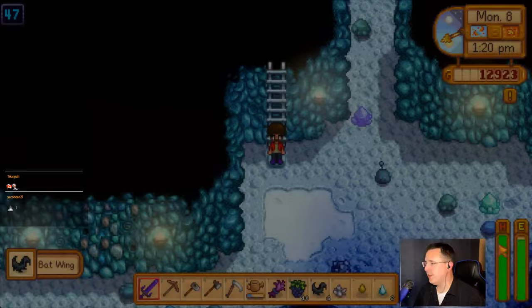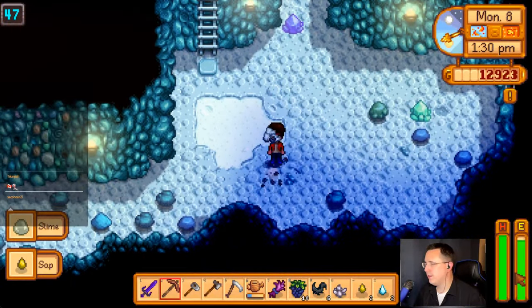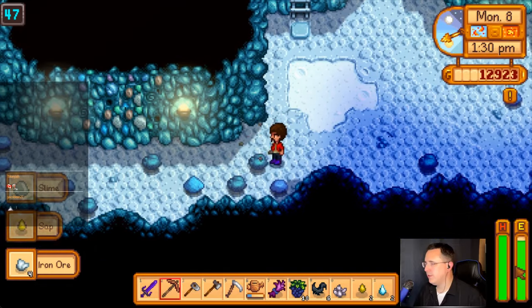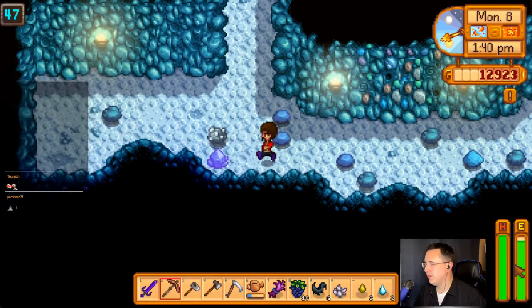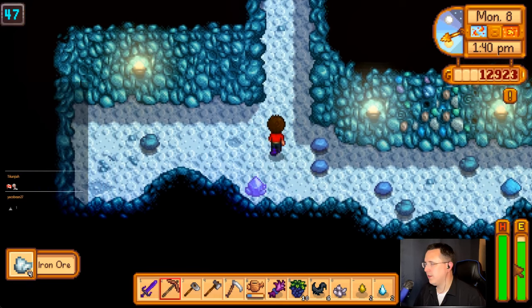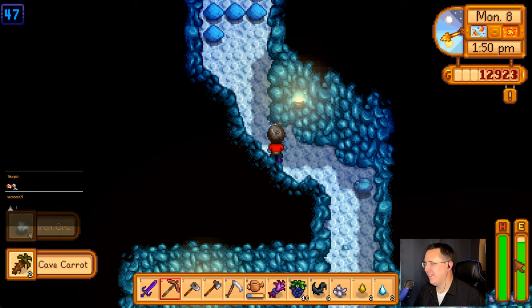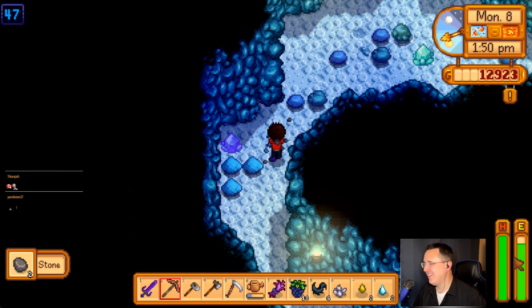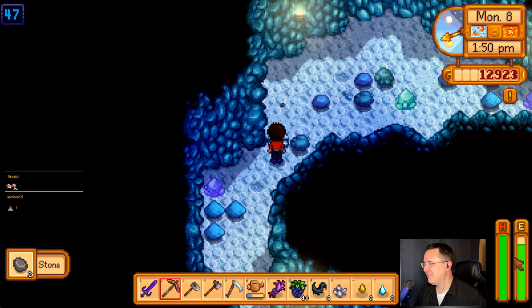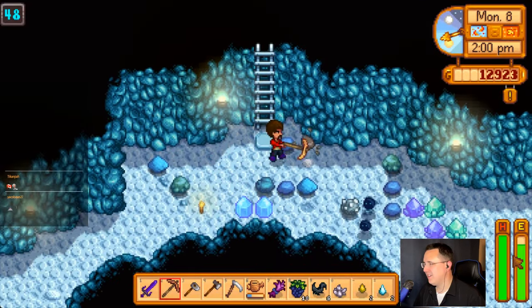I forgot I had the galaxy sword, so I'm really excited right now. We need money to buy it. Crow, could I have a thousand gold? What do you need a thousand gold for, Jacobine — for another hat? It's for a good cause. I'll give you a thousand. Crow's trying to raise money for the barn.